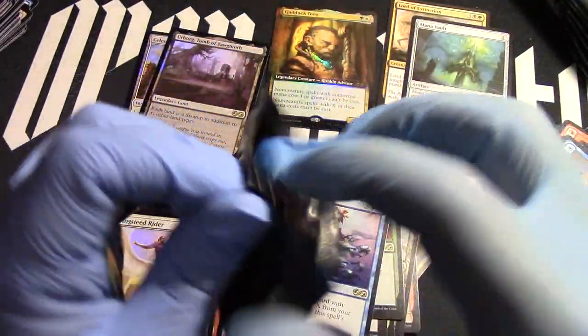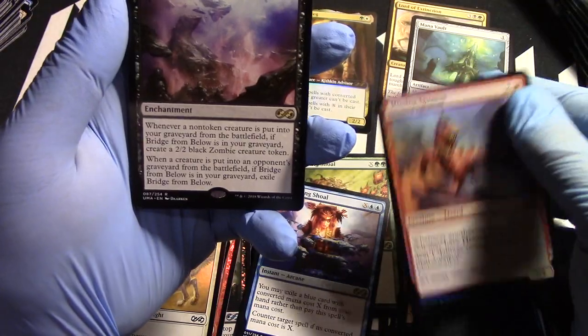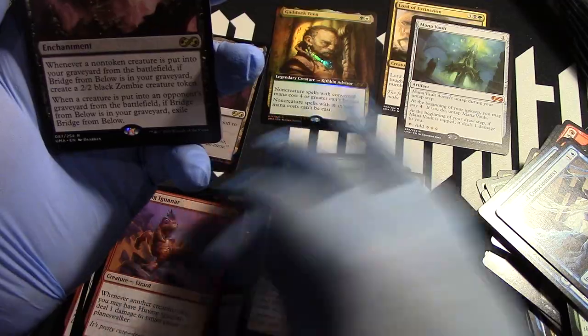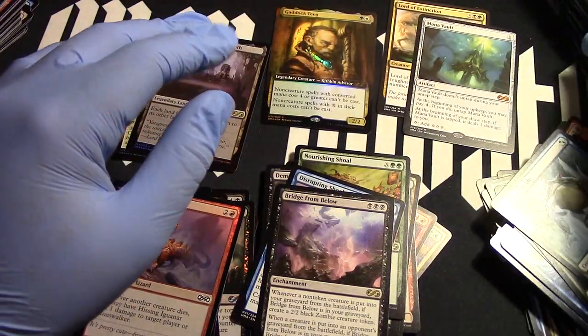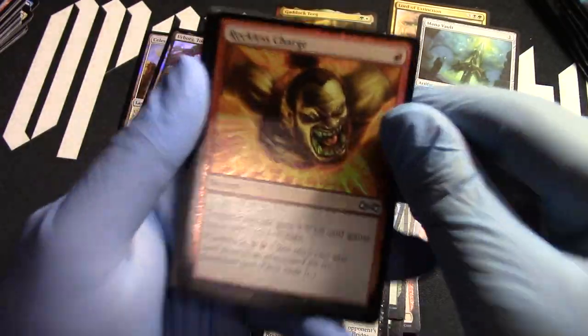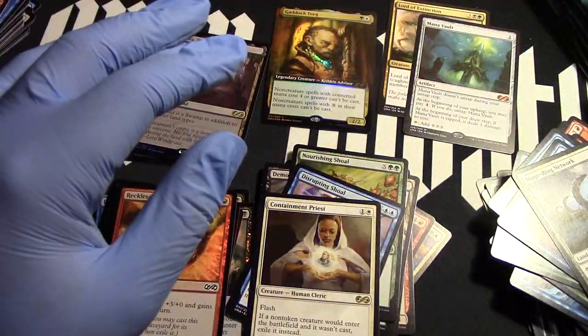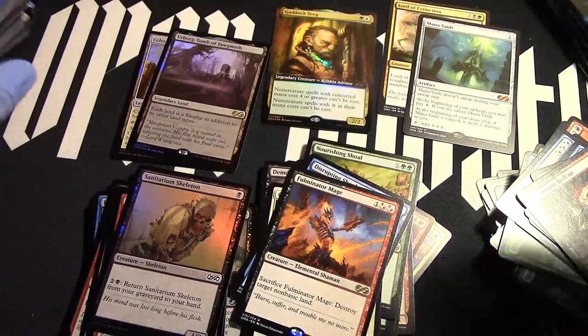Going into a storm from that pack, come on, that's insane! Now we got a zombie — apparently we got a jumping Bridge from Below, there it is. That's a mythic, there we go! Warcraft glowing teeth — Containment Priest, okay. Another Mahamoti. We should have at least one more mythic, that's what I'm hoping for. I got a huge rare foil. Sacrosaunct and Fulminator Mage, there he is!